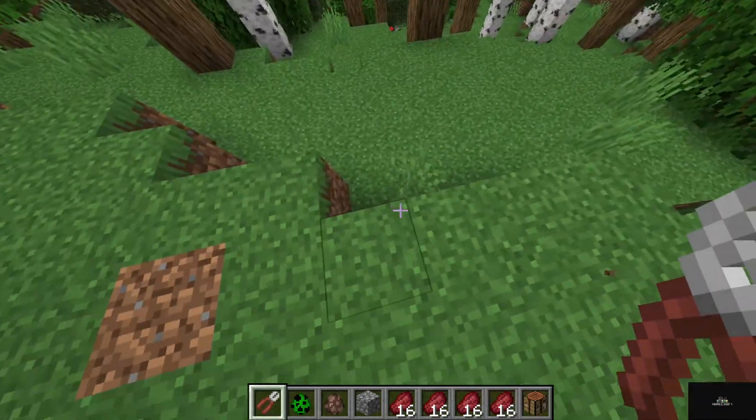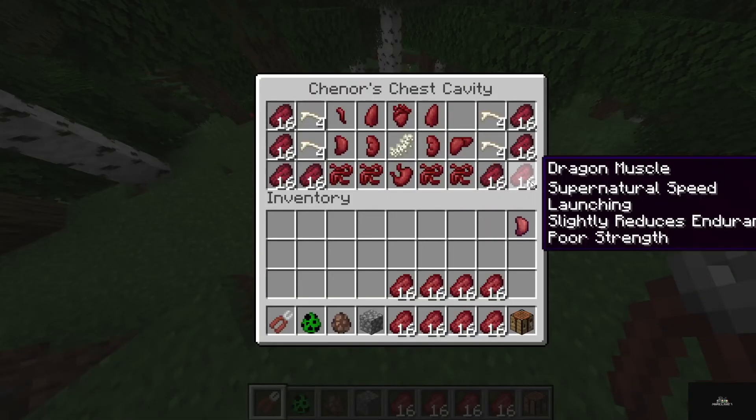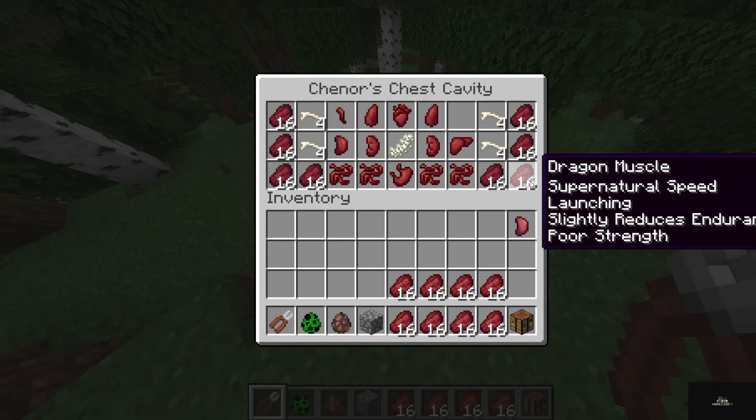The stronger the muscle, the faster you go. You see, I'm going much faster. It looks slightly — supernatural speed launching — supernatural speed launching slightly reduces endurance, poor strength.